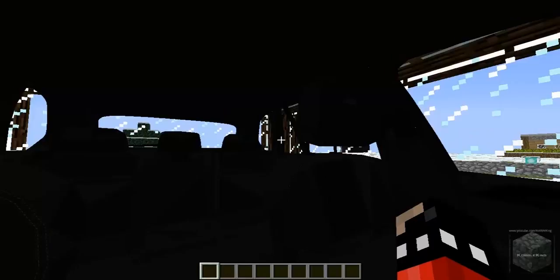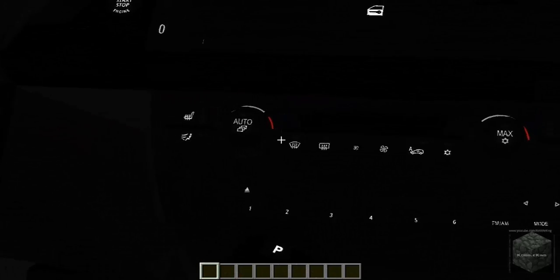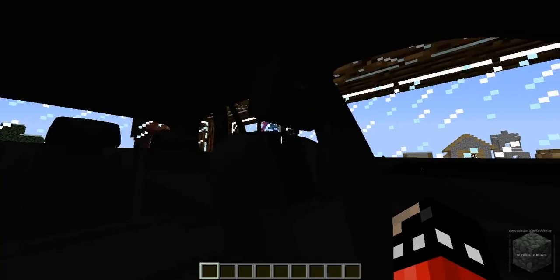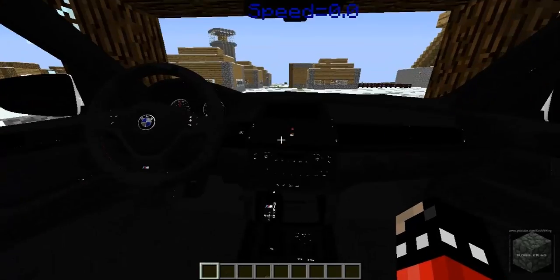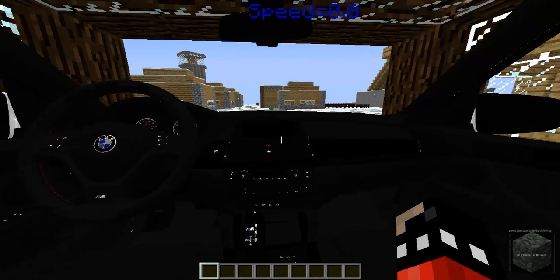Let me actually drive it and show it to you guys — you can actually drive it. Look at this, I'm inside the car. Look at the high definition inside the car, all the AC controls and all of that good stuff. Look at that BMW logo with a nice steering cover, the seat fills, you can even see the back seats.